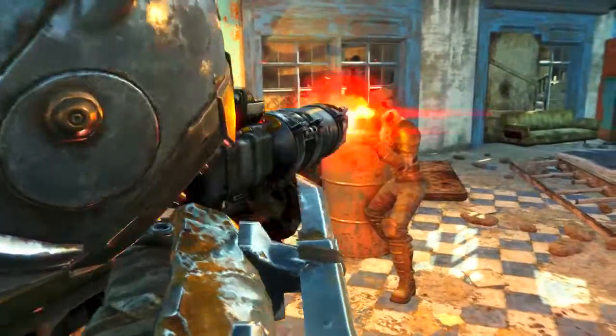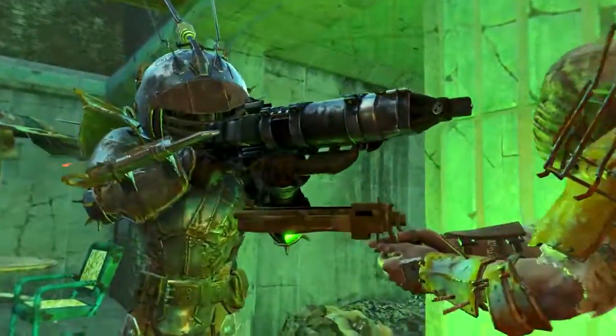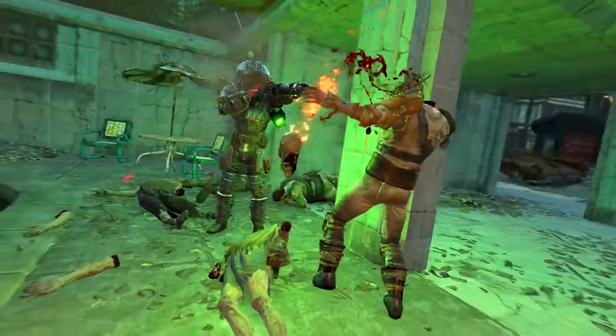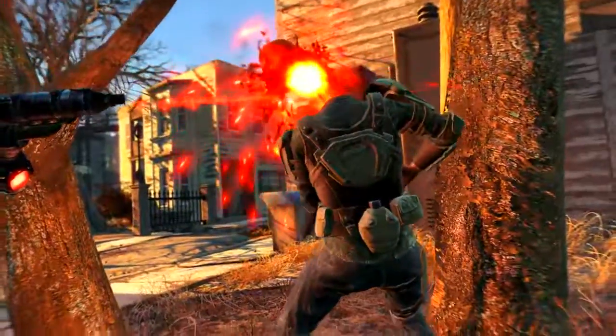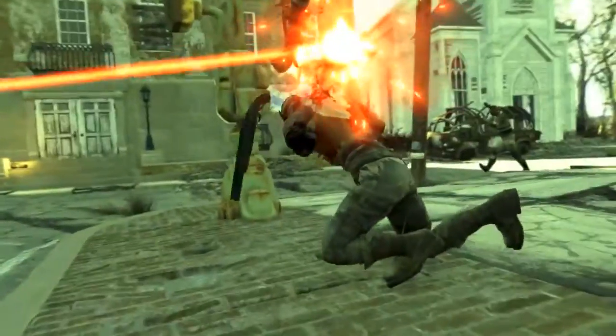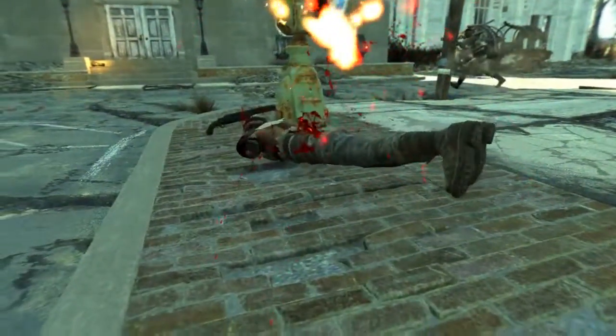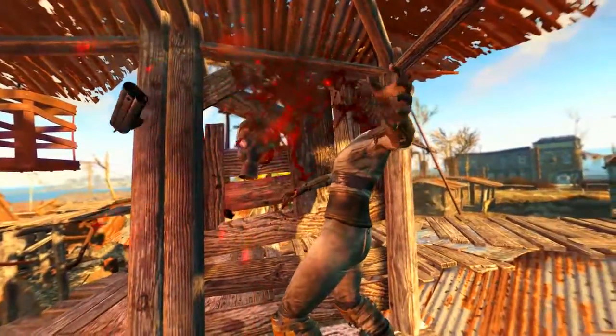If you like the drink 7UP you'll like this weapon because it's UP-77. And if you're having trouble doing an essay, grab this gun — after all you might need a prototype. This gun is just like all-you-can-eat concentrated sushi: after all it is limitless potent-eel. And speaking of limits, that's definitely the pun limit. Here it is — Prototype UP-77 Limitless Potential in action.